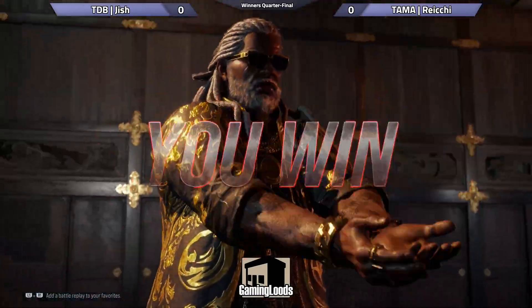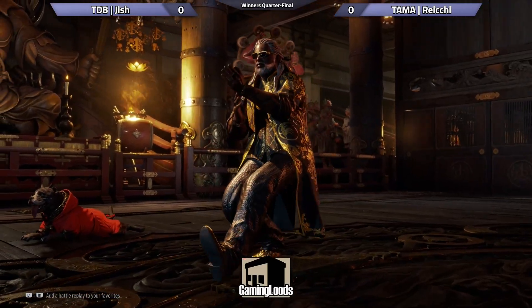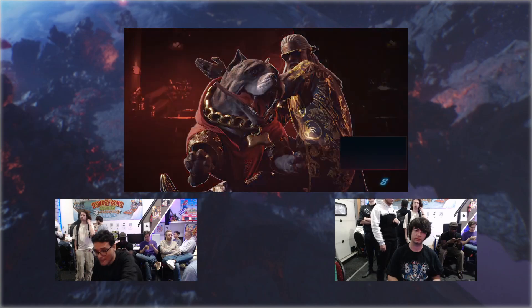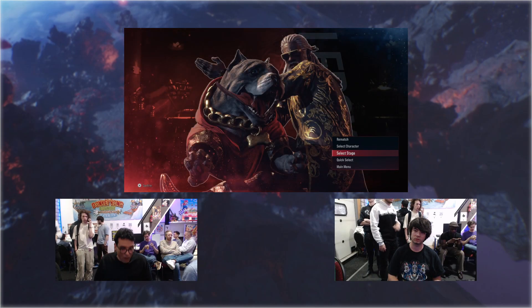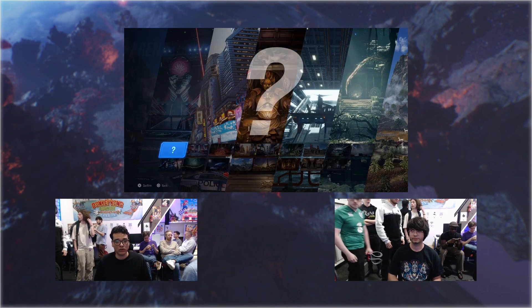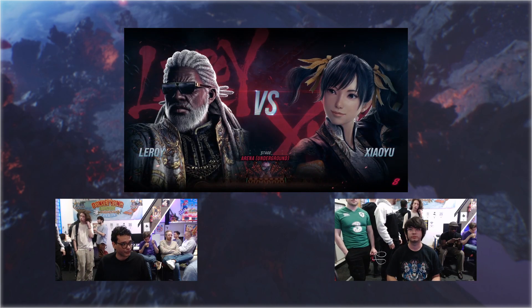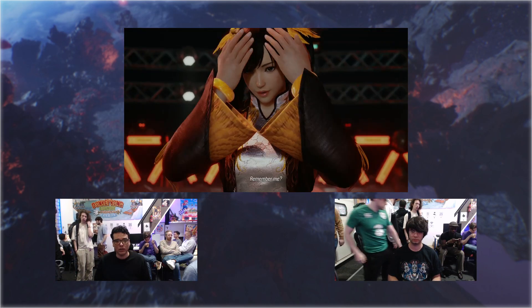Very controlled play here from Jish, taking it 3-0. Nothing fancy, nothing schmancy — just back off, create neutral, poke, control, win. That's the game plan for Jish. Rachi trying to use those Xiaoyu tools: those back turns, those AOPs to create whiff punishers. It worked out a couple of times, but not good enough.